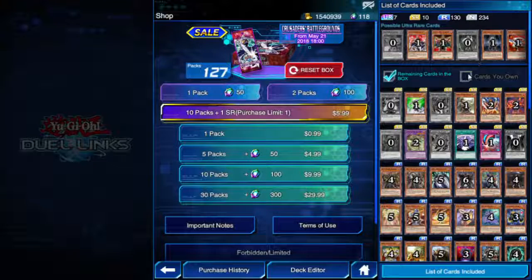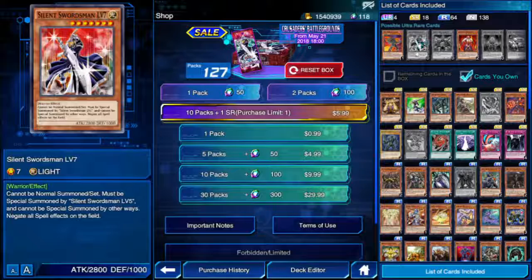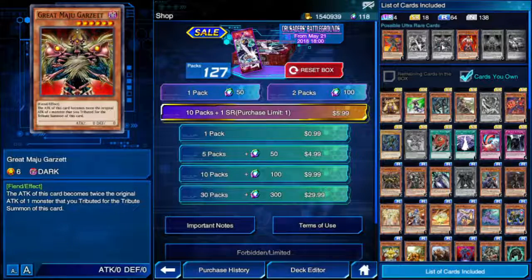That's about all the card packs I can buy. Let's cycle through and see what cards I missed. Silent Swordsman Level 7 — cannot be normal summoned or set, must be special summoned by Silent Swordsman Level 5. Negate all spell effects on the field. So if you're going to use him, you can't use spells either — good to know. Still 2800 attack, not bad.